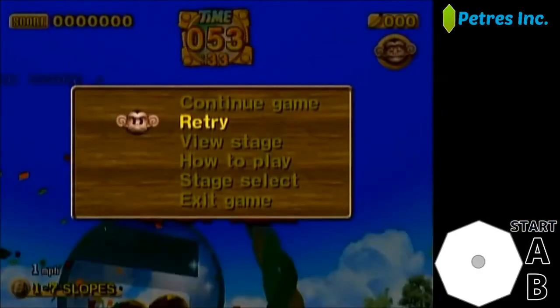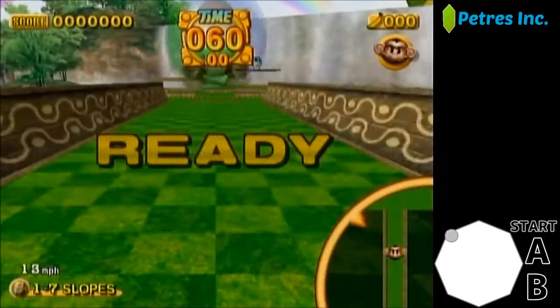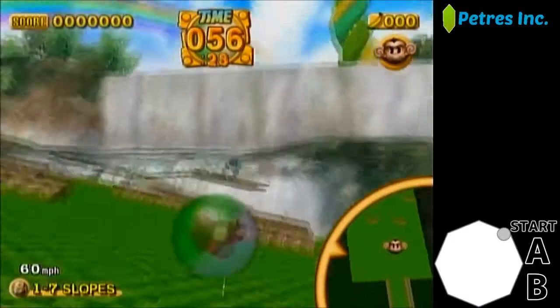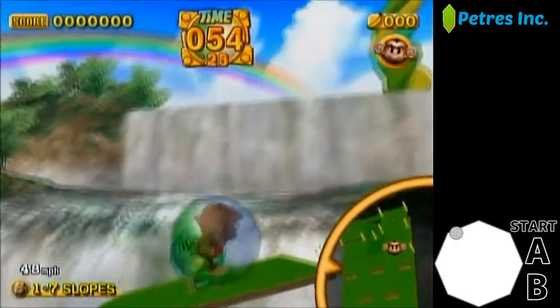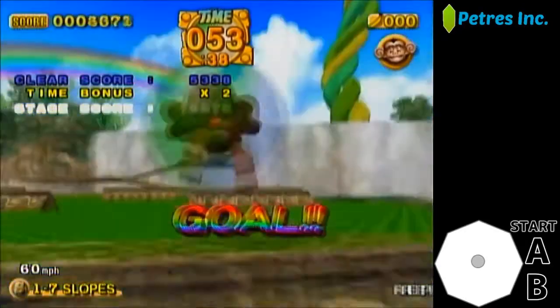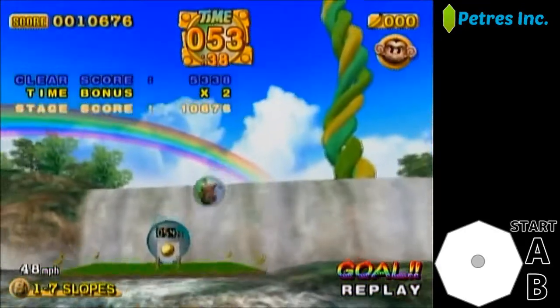Which ramps you use of the third row and which walls you take are mostly up to preference, although I believe that left wall, right wall, and hitting this ramp right on the edge here is the fastest and most consistent way to complete the stage, but it's more so up to whatever's comfortable and consistent for you.